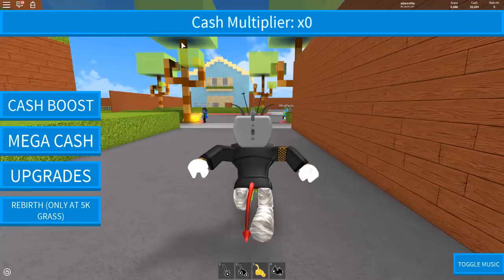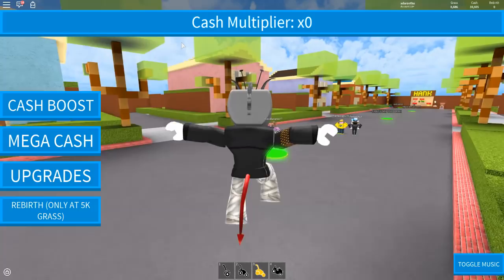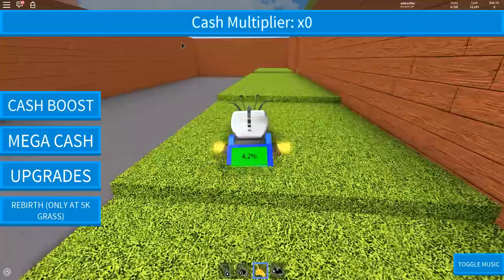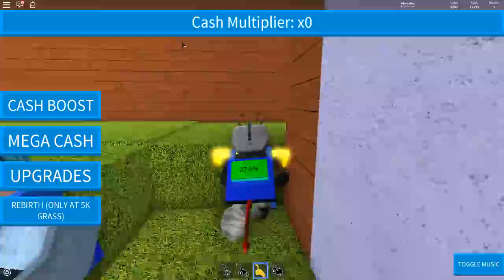Gallant actually discovered it. He said there is actually a Lawn Mowing Simulator, and I was like, no way, you are lying to me. So then I looked it up and found it was real. And now we're moving on to this golden baby right here. This one is actually really cool and super quick. Look how quick that goes — the grass is just going away like it doesn't even exist. Right after we get to the third mower, I will show you something really, really cool.